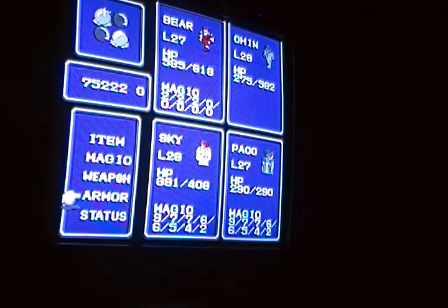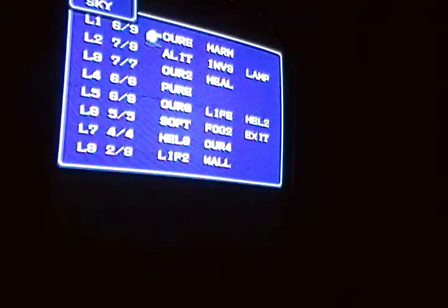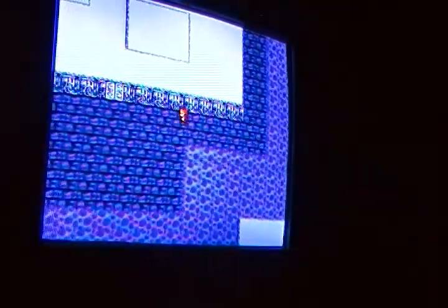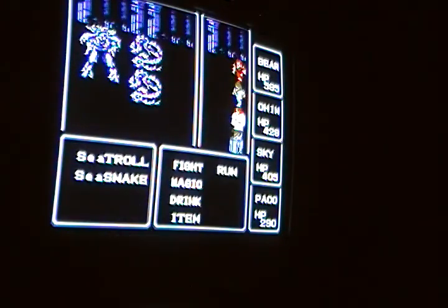They're way above the level they should be — level 28. That's pretty far, way farther than where they should be. Board is all over the place, isn't it? Once you have these two items, on a board like this you're going to use this Zeus thing so much. This will save you a lot of magic, so pretty much that's what I'm doing.